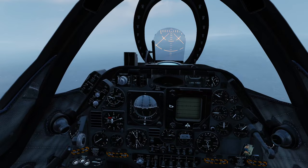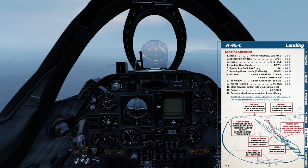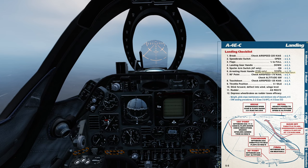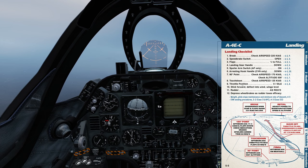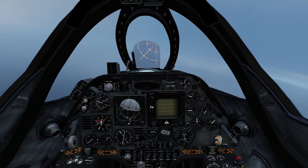Lots of interesting controls — spoilers and all kinds of stuff. I wonder if we use the spoilers on landing. Let's review the landing checklist while on our way back. So: 225 knots in the brake, speed brakes out, flaps half down, landing gear down. Spoiler arm switch to AF only — airfield only. We want to be 170 knots on approach and 125 at touchdown. Use the speed brakes, half flaps, gear down, spoiler armed. Let's give it a go.